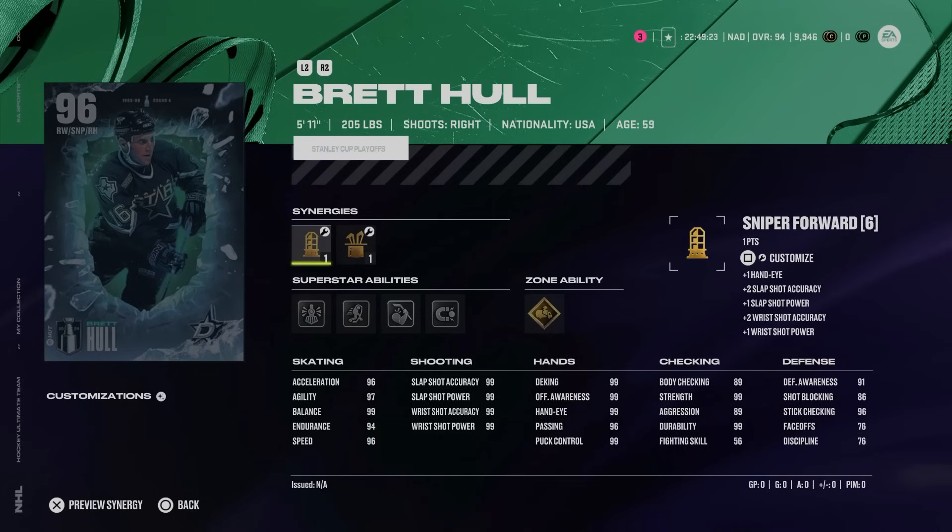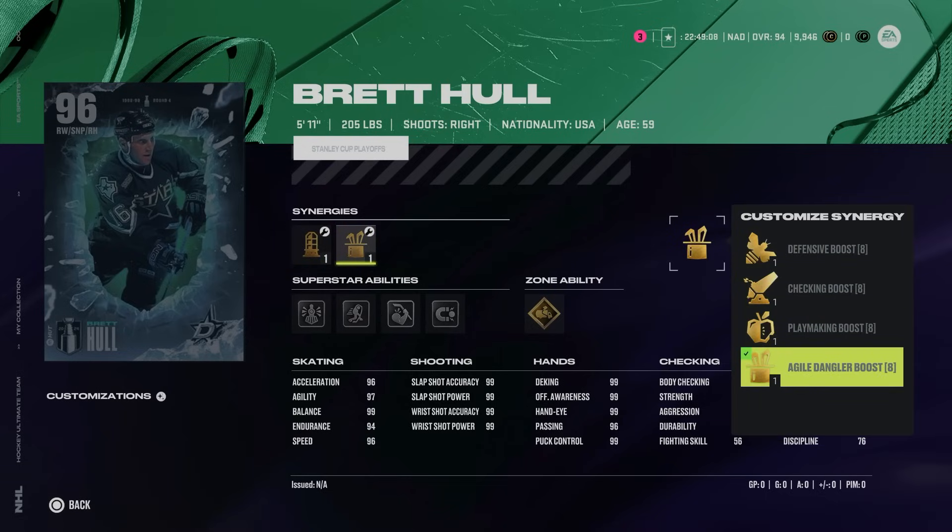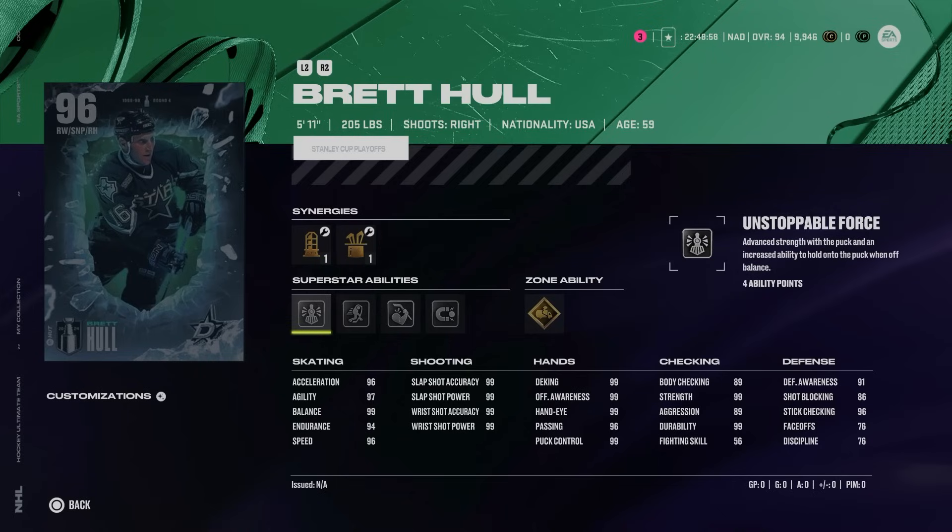I apologize, Buffalo Sabers fans, but we've got the Dallas Stars Brett Hull — 5-11, 205. He comes with playmaking, two-way, and sniper forward, as well as defensive, checking, playmaking, agile dangler boost. Brett Hull cards are so fun at the beginning of the year because he's one of the only cards with almost maxed out shooting immediately. His skating is abysmal, but skating in general is much lower and you can just flick up because goaltender attributes aren't anywhere near what Brett Hull's shot is. However, his abilities are a little bit lacking — Crease Crasher did just get a pretty big buff but is very situational, and Magnetic is a pure World of Chel ability.